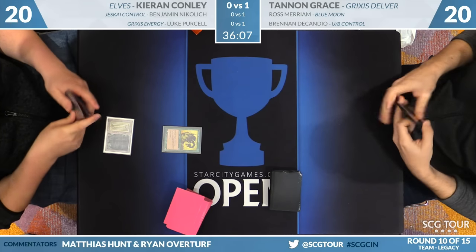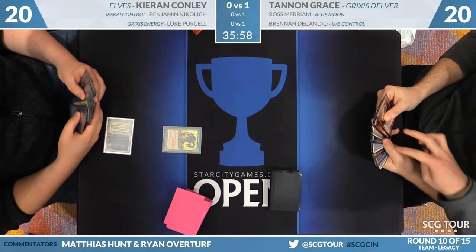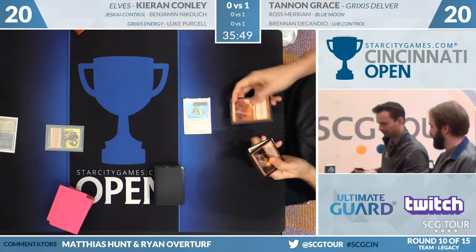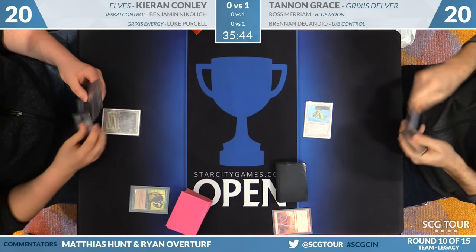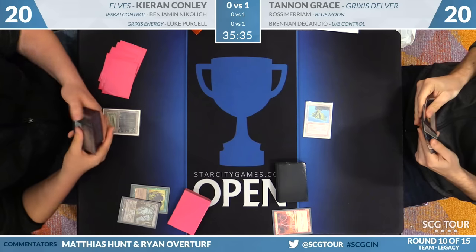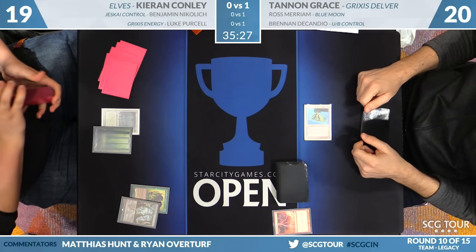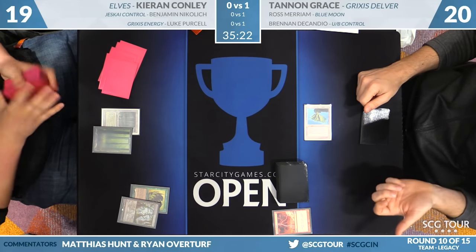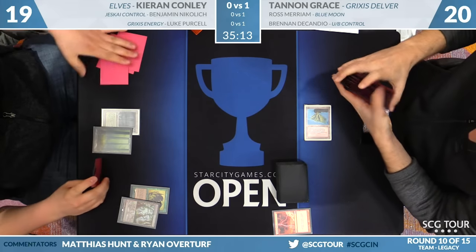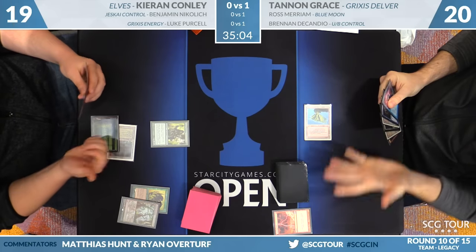Turn one Wirewood Symbiote for Kieran as we start off game number two on the Legacy table. Let's take a look at Tan's hand — that's Young Pyromancer. Looks like a Lightning Bolt available as well. If you don't have a Delver, I think it's worth playing Delver over Lightning Bolt on turn one. Because the Symbiote, bolting the Symbiote doesn't matter — the Symbiote doesn't tap for mana. You're going to have to bolt it inevitably, it's going to pick something up. Getting it off the table matters insofar as Kieran can follow up with an Elvish Visionary — then you've given away a card. You've got to get on the battlefield with some pressure.